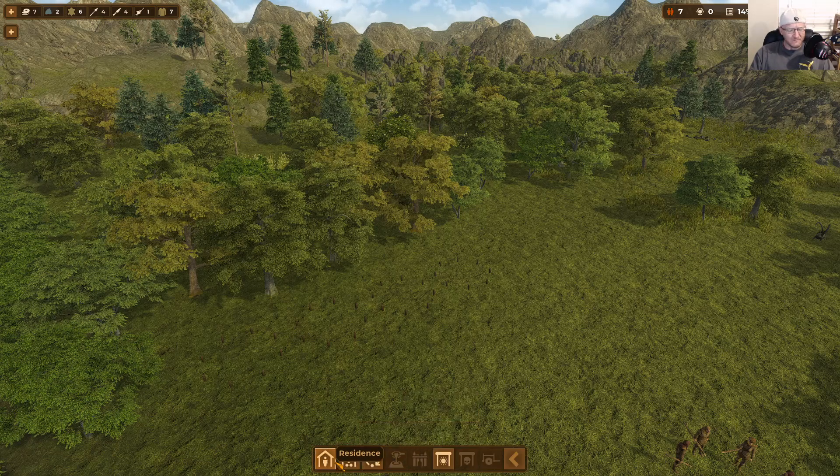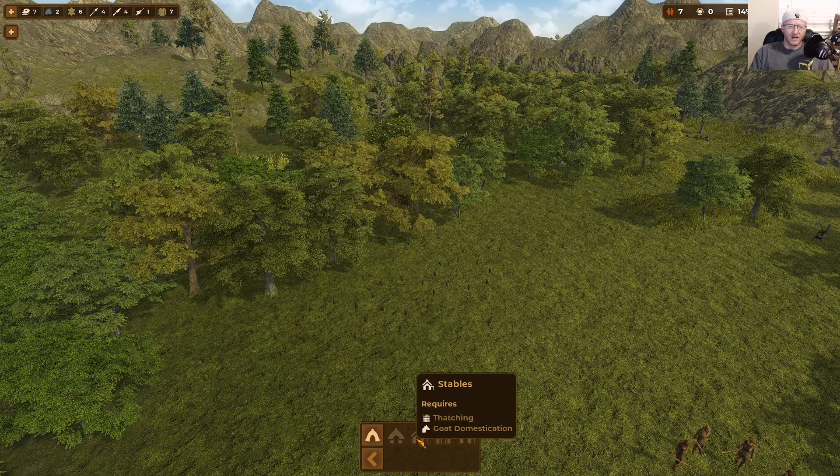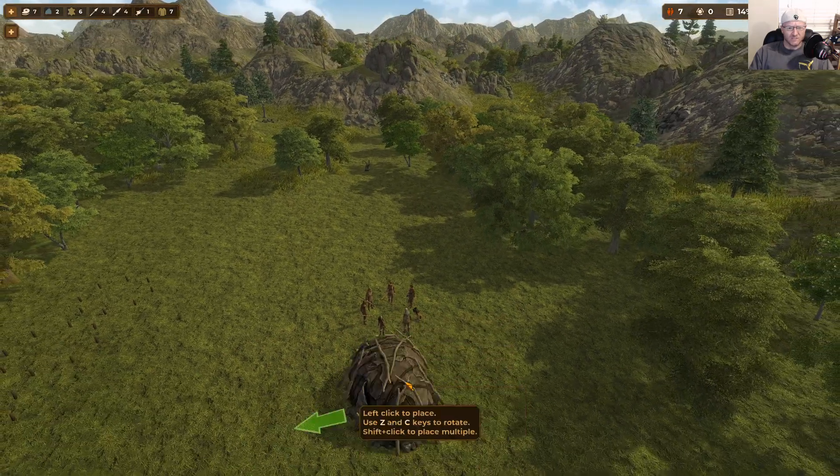This is kind of a pet peeve of mine, and I know they'll probably patch it, but the stables for goat domestication — horses, donkeys, whatever it may be — are listed under residences, which I personally found kind of odd. We're also needing some storage areas, so we have the big storage tents.